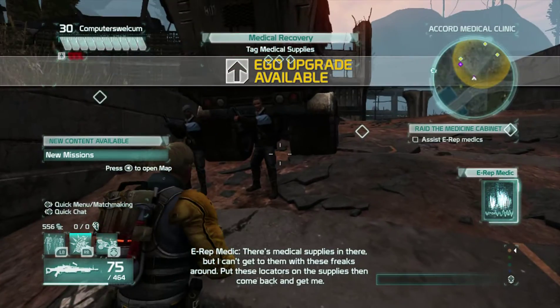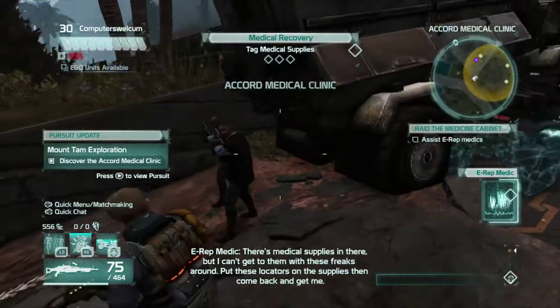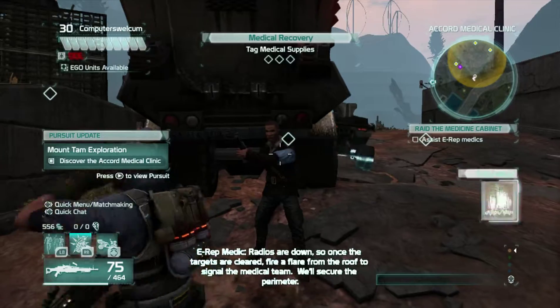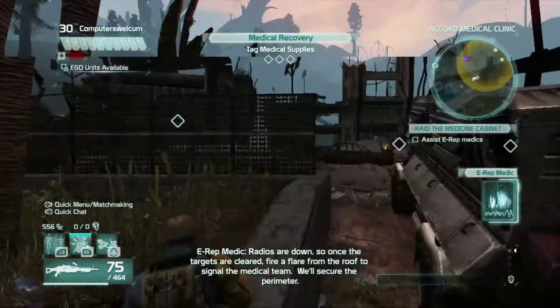There's medical supplies in there, but I can't get to them with these freaks around. Put these locators on the supplies, then come back and get me. Radios are down, so once the targets are cleared, fire a flare from the roof to signal the medical team.